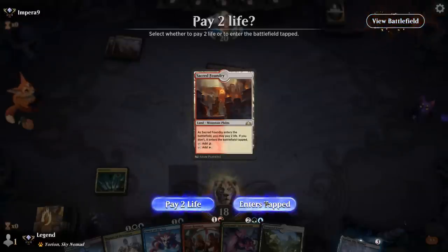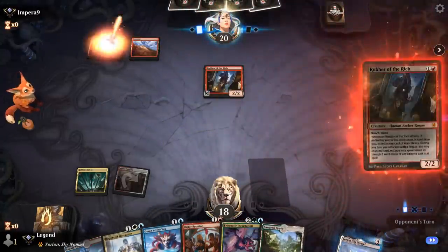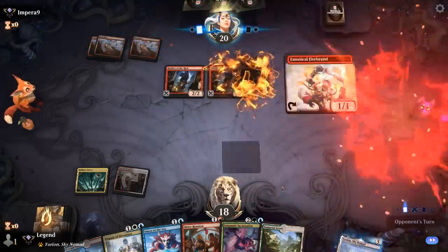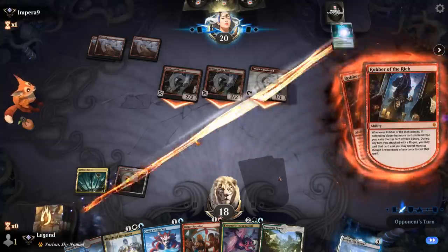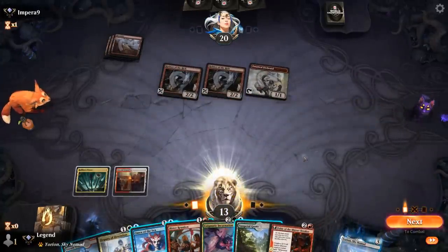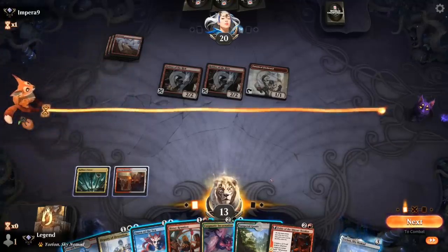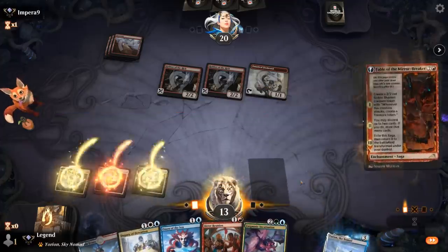With double Robber of the Rich in play, playing Deputy next turn might not be a bad idea, though our opponent could have removal for it — even 2 damage with a Firebrand is enough — and then they'd get their 2 Robbers back leaving us without an enchantment for Incarnation. We consider Fable instead, giving us a 3-mana enchantment to sacrifice and maybe getting Siege Rhino or Archon on the following turn to gain life. The Shaman token might die and we'll take at least another 5, but that's overall preferable to playing Deputy and having it removed.